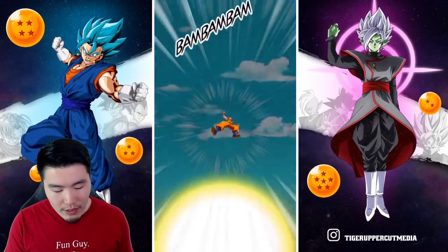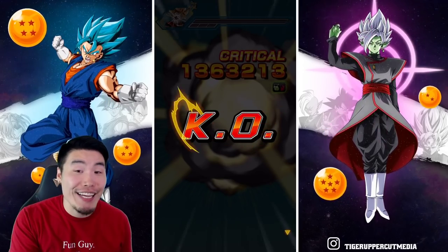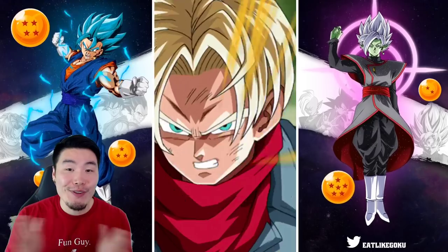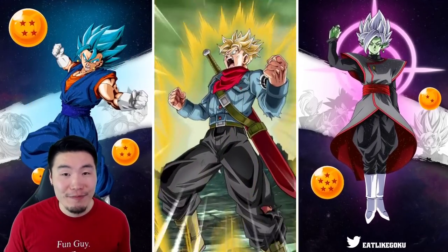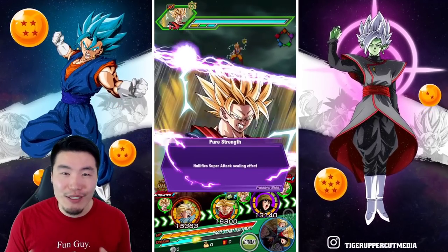We weren't able to get the 18-key super, but we killed him still. That's the second final blow. So just one more final blow and he'll have his full passive activated — the full additional 50%, which is actually more than 50% because of the way it's calculated.